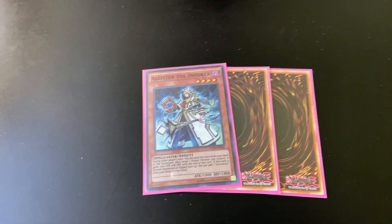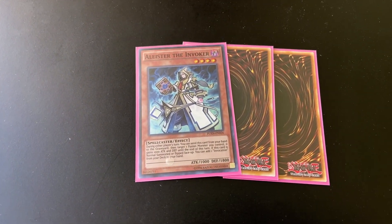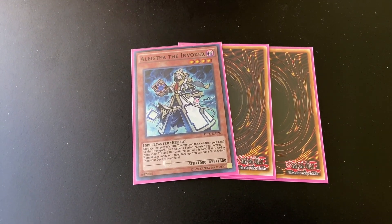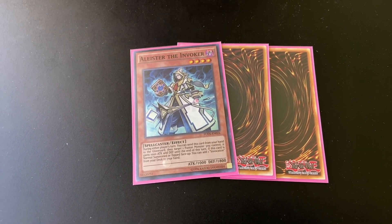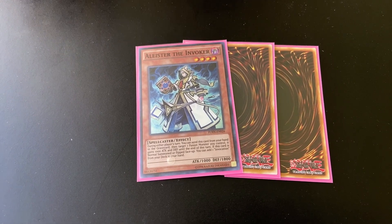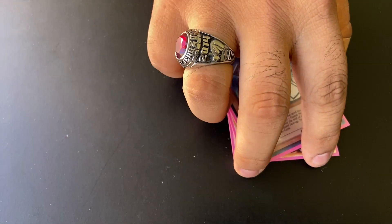I'd like to apologize in advance because for whatever reason the Invoked cards are all super hard to get right now. Right now I only really have the one Alistair — the other two will be coming in the mail soon. So this will be triple Alistair Invoker, your main play starter. With either, if you already have Magical Meltdown in hand, activate Meltdown and add the Invocation. Basically you're prioritizing setting up Mechaba first, then going into your Dogma cards after, because your Dogma cards lock you out of your extra deck on their summon.